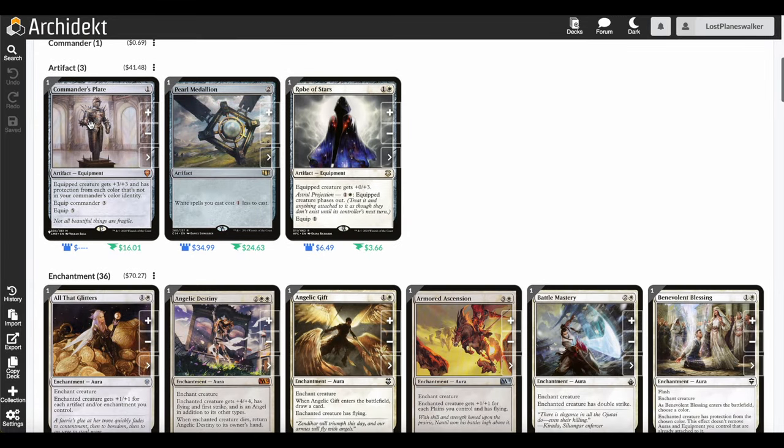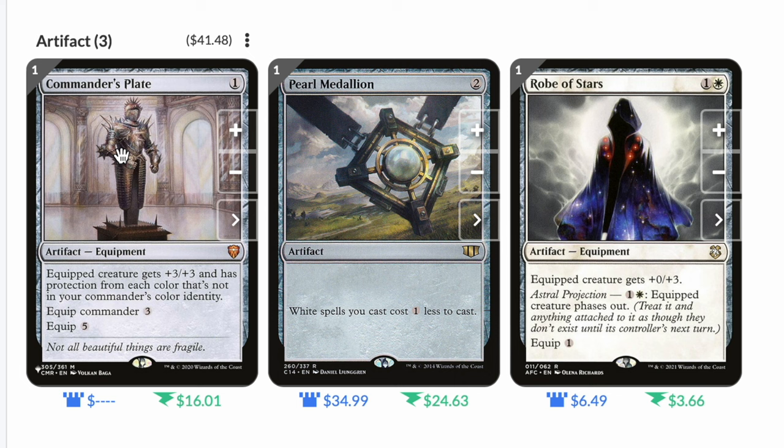Let's dive into the artifacts. I only included a couple in this deck. We start with Commander's Plate: one mana artifact equipment. Equipped creature gets plus three plus three and has protection from each color not in your commander's color identity. Equip a commander for three, or equip regular for five. This is a really great card because you're equipping it for three mana, it gets protection from everything, and it makes your commander unblockable.